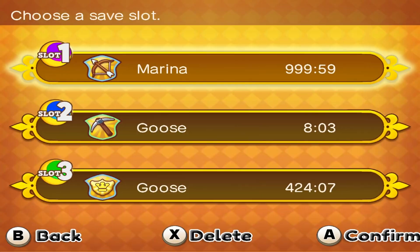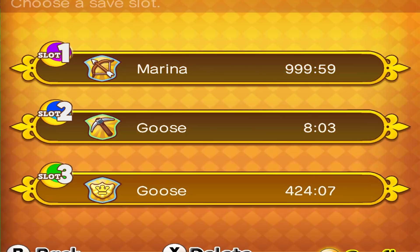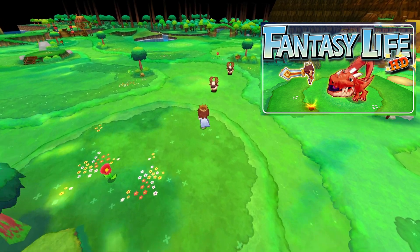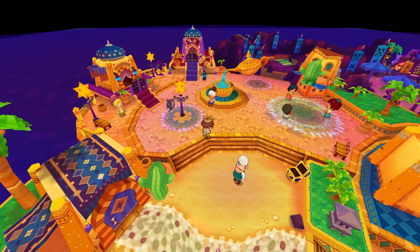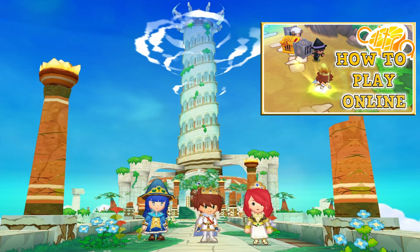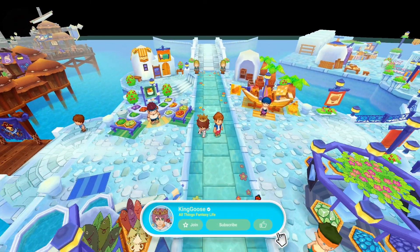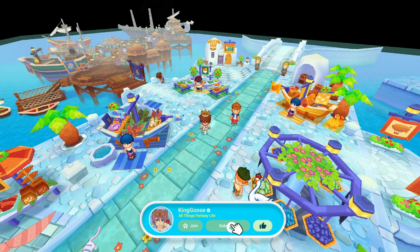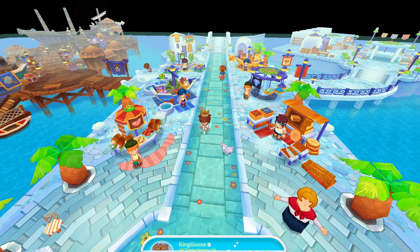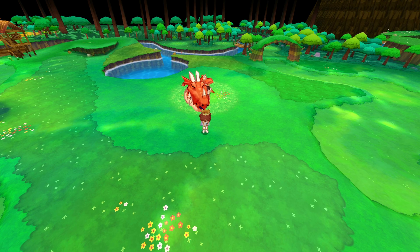And there you have it — your save data from the 3DS should be transferred over to Citra Emulator. Now you can continue your save file in HD glory. It is also now possible to play Fantasy Life multiplayer again on Citra — link in the description. If you found this video helpful, smash that like button, and consider supporting my channel with a YouTube membership, as it helps me continue working on my HD texture pack for Fantasy Life. Thanks very much for watching, and until next time — goose out. Quack!